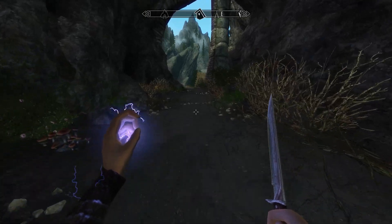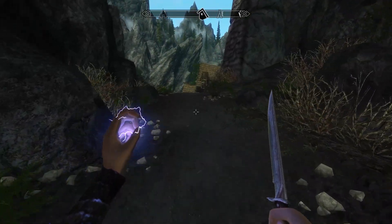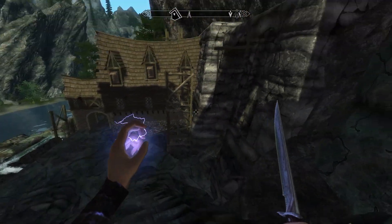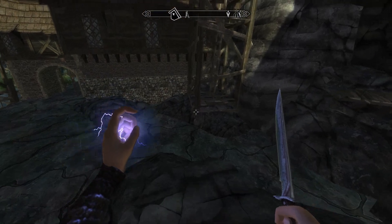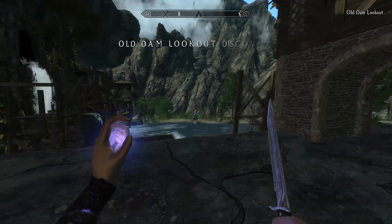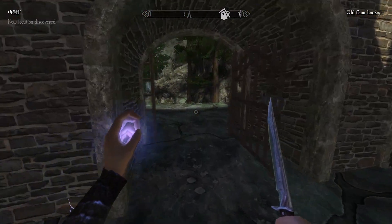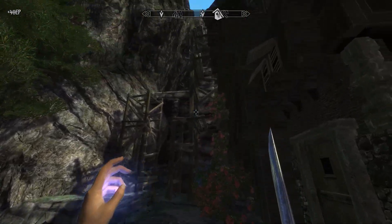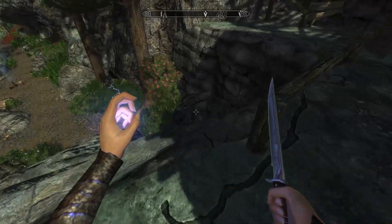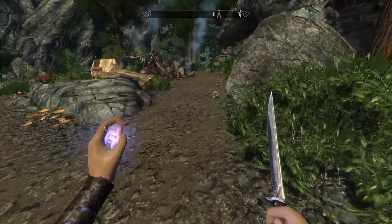Some of you guys have pointed out that I'm going to probably want to clear out each individual area before I move too much further, as the game does tend to scale as you move further, which makes sense. We found the old damn lookout. We're wanting to get up in that general direction. This is where we were last night, apparently, when we got Rick rolled.